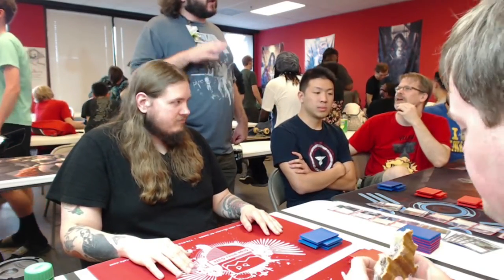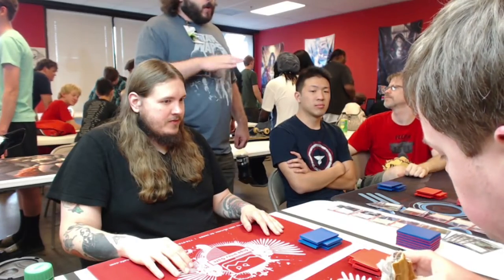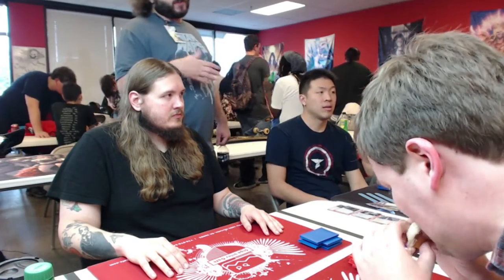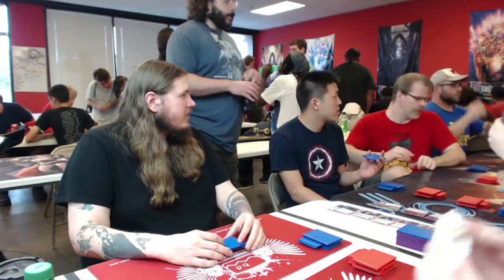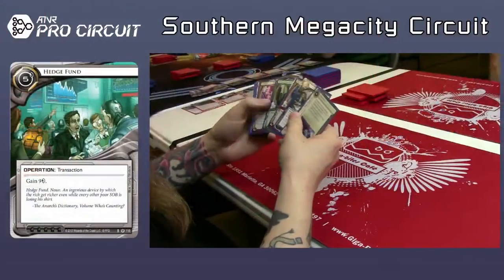What specific kinds of economy do you look for, or just any economy? Talking to some other people before, I prefer burst economy in draft, just because it goes so quickly. But drip economy is what some people say is a little bit better — it's probably six of one and half a dozen of the other. It depends on your play style. Beanstalk Royalties, I love. Hedge Fund, of course, is awesome. Pad campaigns. With corp, you start with two private contracts and priority wrecks, and I like to get those out of my deck. So I try to draft agendas.